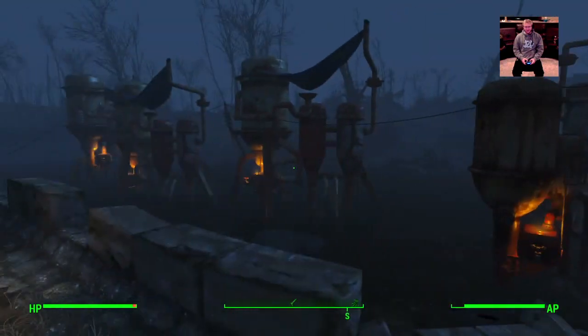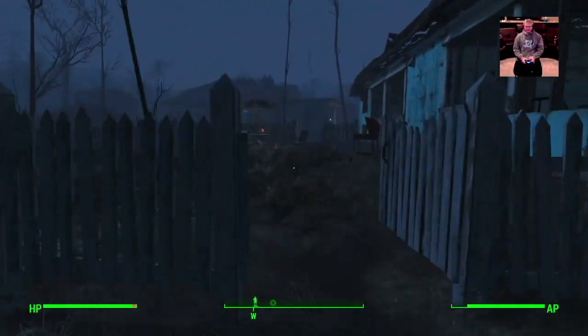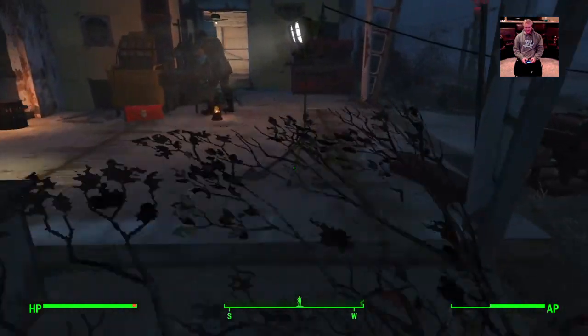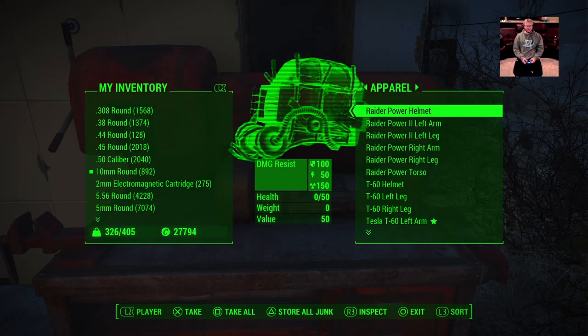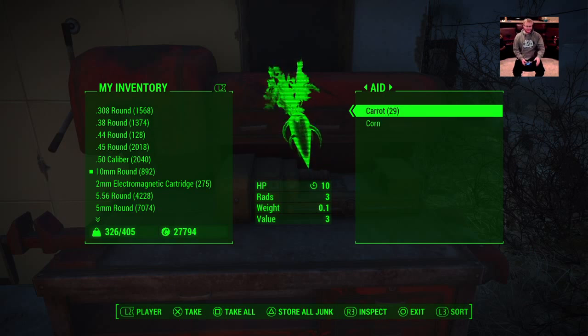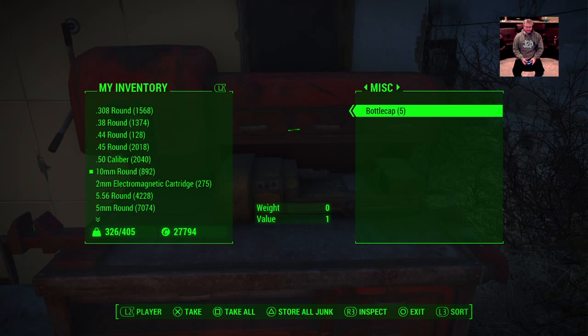This is Sanctuary — the first settlement you go into. I have four industrial purifiers here and there doesn't seem to be a build limit in Sanctuary, unlike the Castle and some other towns. In the workshop under Aid, purified water shows up. I'm getting about 115 to 118 purified bottles of water every 30 to 40 minutes, worth about a thousand to twelve hundred caps. The same goes for food — I'm growing a lot of carrots and anything extra gets put into the workshop.